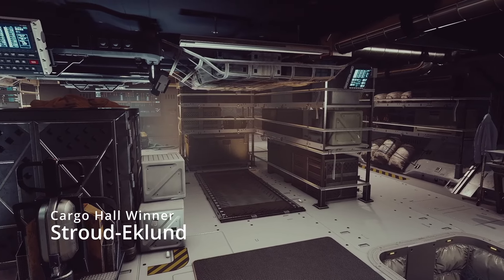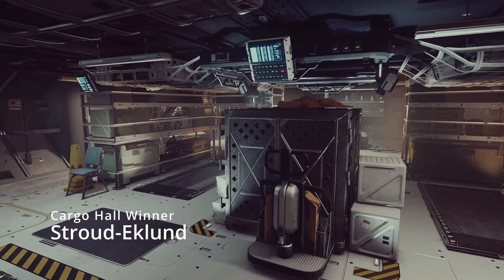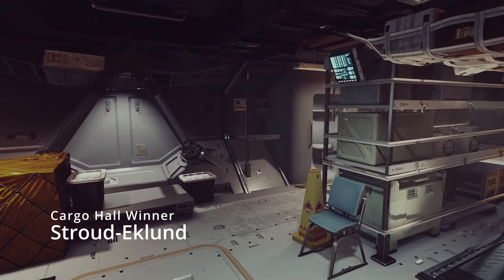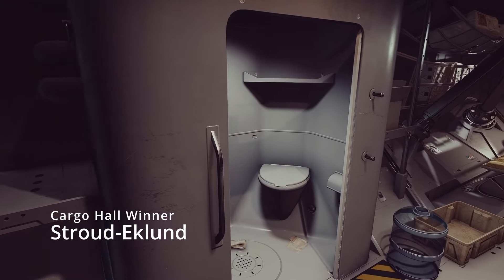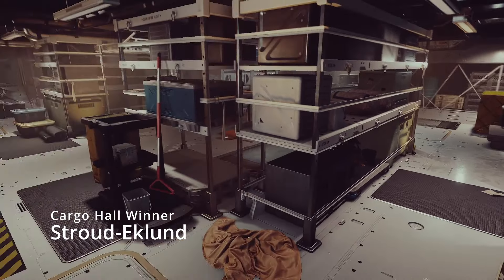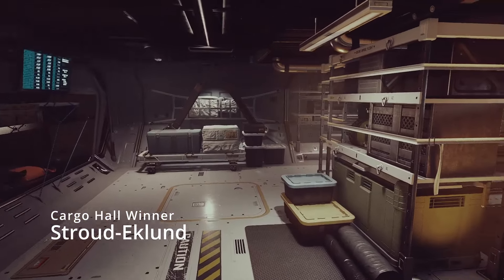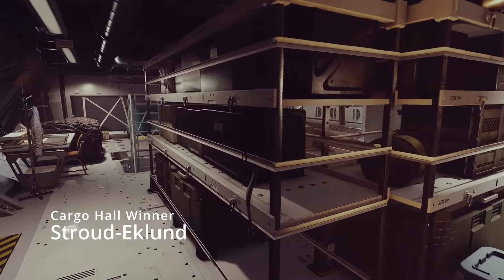Next up is the cargo hall, and the winner is the Stroud-Eklund. It's got a good variety with all the shelves, which breaks up the floor plan a little bit, and there's a nice little hand truck there, which makes sense. Wherever you put doors and windows, you don't really lose much because all the important stuff is in the middle. Most notably, it has a bathroom — that is awesome if you're a hauler, because you want your crew to use the bathroom without having to go into a living area. There's also an occasional monitor strategically placed. The ladder placement doesn't cause anything to be lost anywhere in it.